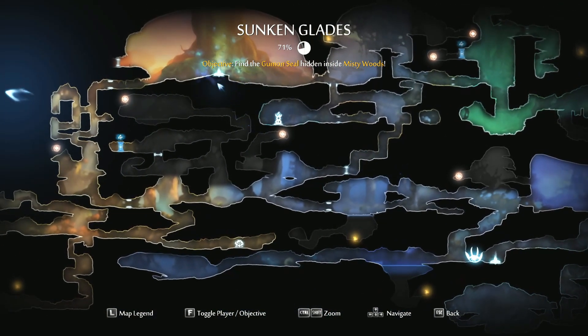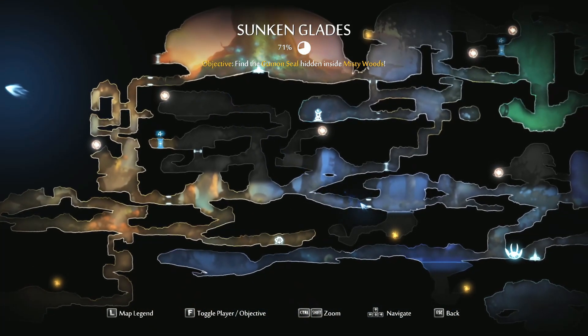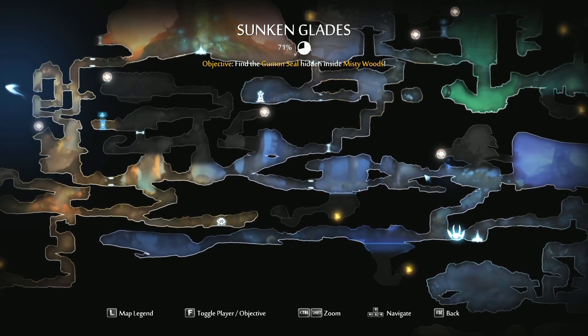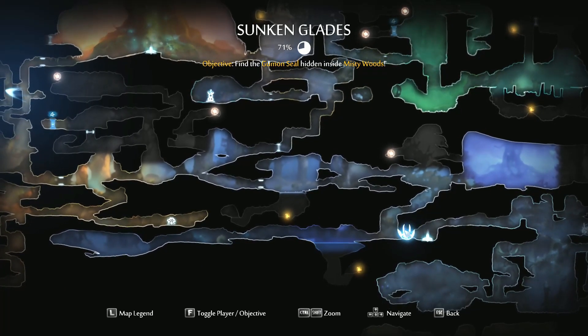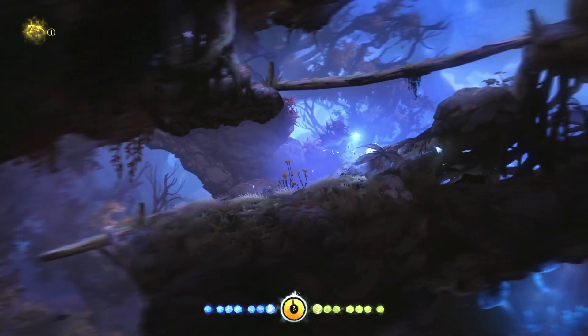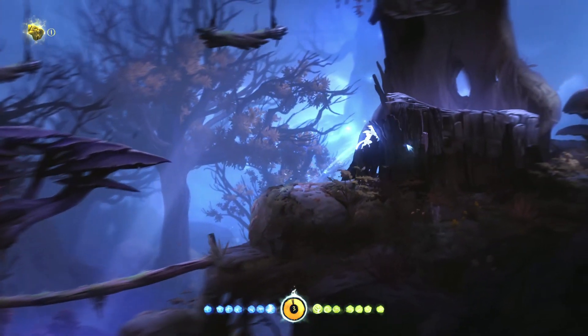Do we just teleport up to the hollow grove, or do we go get some of these ability cells? I think I'm going to take the long way so we can get some of these ability cells, because those ability cells are free ability points - it's not like collecting lots of spirit light.